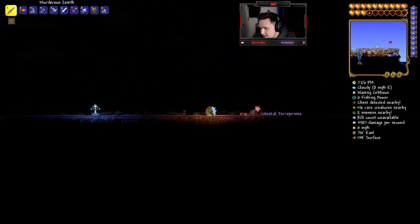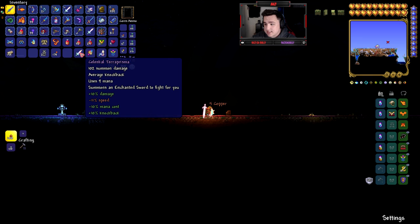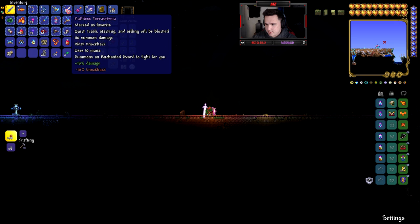This is the Terror Prism — I ended up killing her as I died, so we did get the drop. She was one-tapping me. There it is — we got a Kaleidoscope, and there's a Terror Prism — the Celestial Terror Prism! I'm not lying to you guys, 100% guaranteed drop. We were actually able to kill her — that's awesome. Let's clear some inventory real quick.